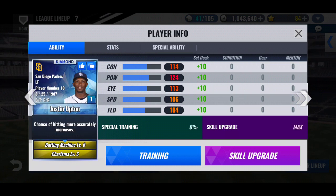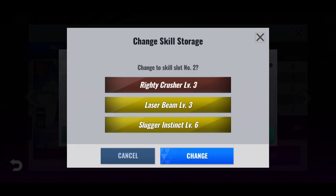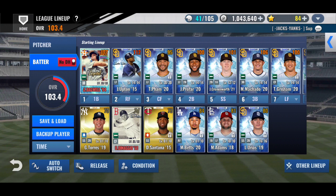I know Upton — he has a 3-3-3 set for his second skill set. I've been changing slugger instinct, hoping to land a better set for the green.